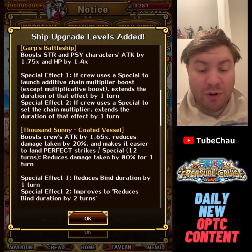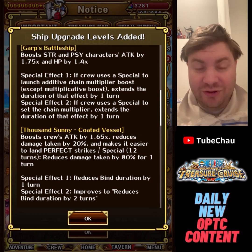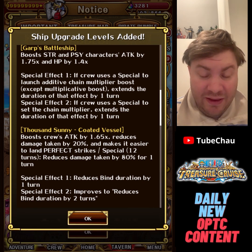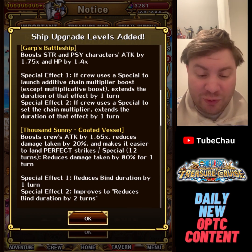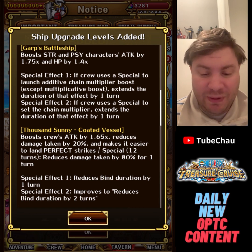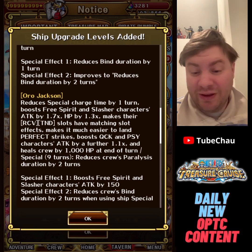The special effect for Garp's battleship extends chain buffs by 1 turn, which is interesting, but I don't think it's enough to make it that great — not a big priority. The Coated Sunny gives 1.65x attack, 20% damage reduction, makes it easy to hit Perfect, and has a 12-turn special which is a lot of turns. The special just gives 80% damage reduction, so it's probably the worst buffed special we've got so far. With the special effect you can reduce bind by two turns.